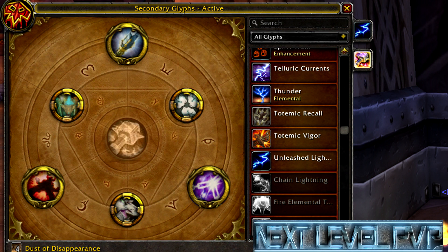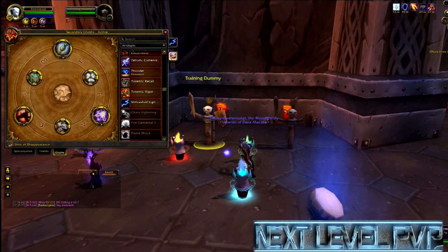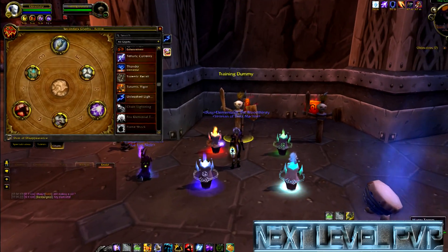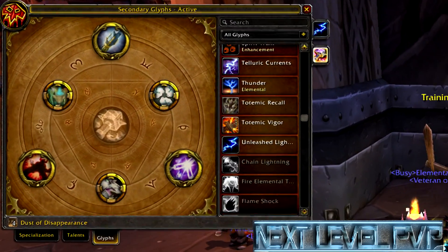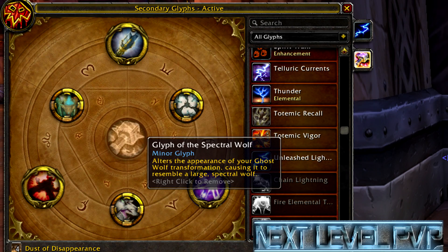Shamanistic Rage by itself reduces damage by 40%, which is cool. Glyph of Totemic Encirclement drops down decoy totems — if you like the look of your totems, whenever you drop any totem, four decoys also appear.